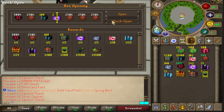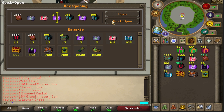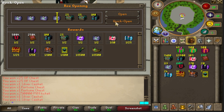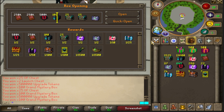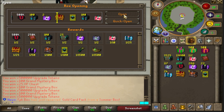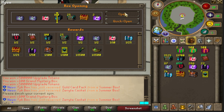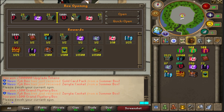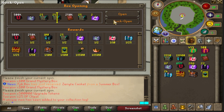Come on, give us just one item — lift the spirit, show the light at the end of the tunnel. 100 still left to open, still nothing — I'm getting super unlucky. 30 still left to open. Let's roll the last three — come on, give us something juicy. 100 grand mystery boxes and 500k — nothing from that. So our hope is now on the summer box and finally the autumn boxes.